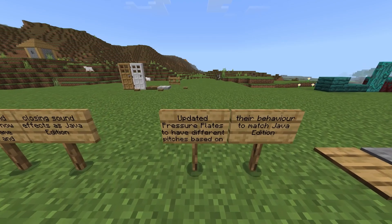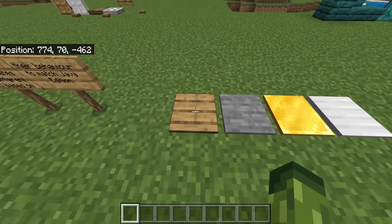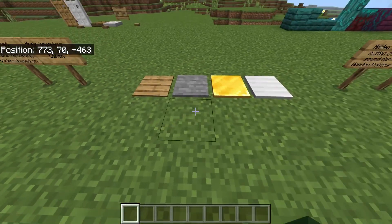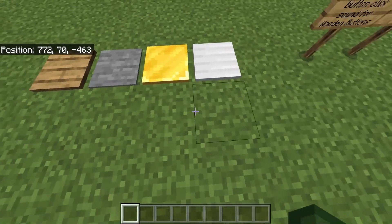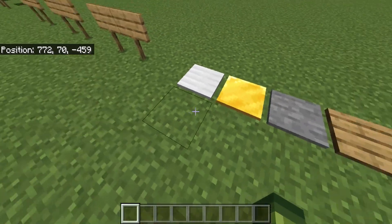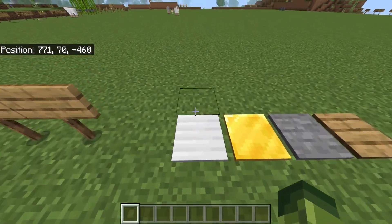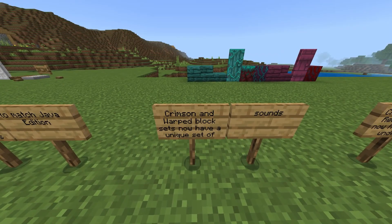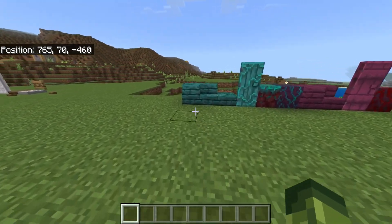They also updated pressure plates to have different pitches based on their behavior to match Java Edition. Crimson and warped block sets now have a unique set of sounds.